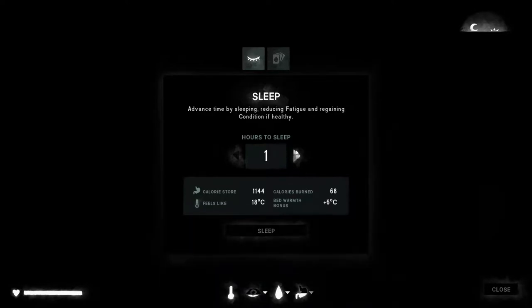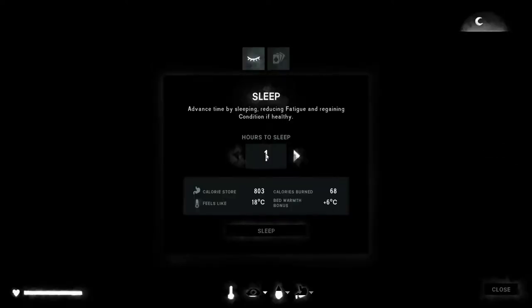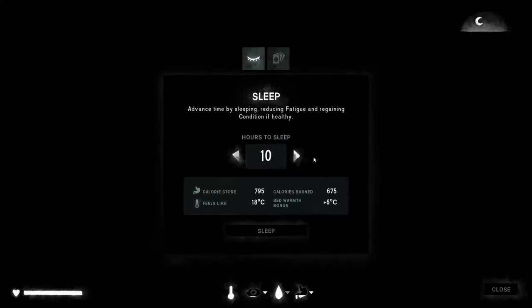We're not fully tired yet, so we're going to have to waste three hours — pass time for three hours as the game calls it. At that point we should be ready to sleep. We need to take a drink. We're carrying 800 calories. We want a nine hour sleep minimum — let's go for ten, because we want to wake up in daylight.